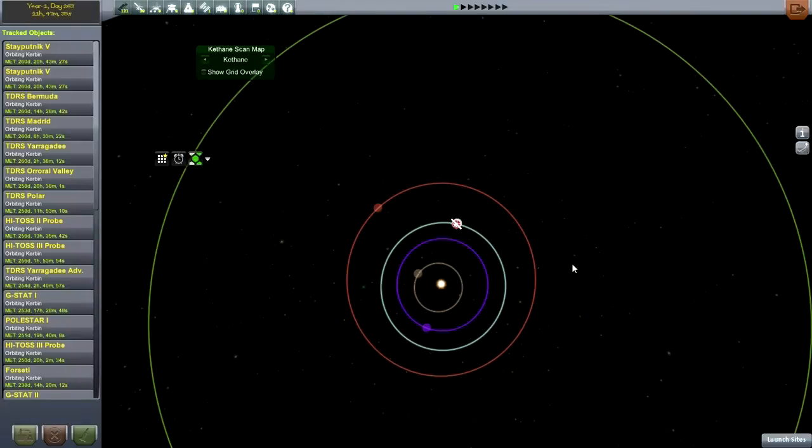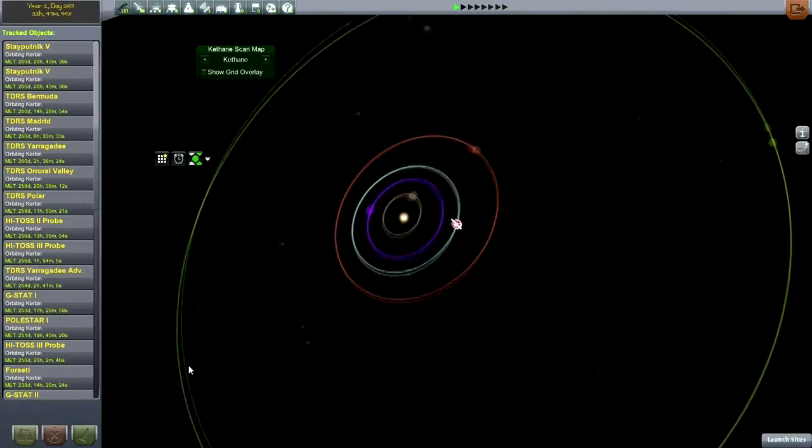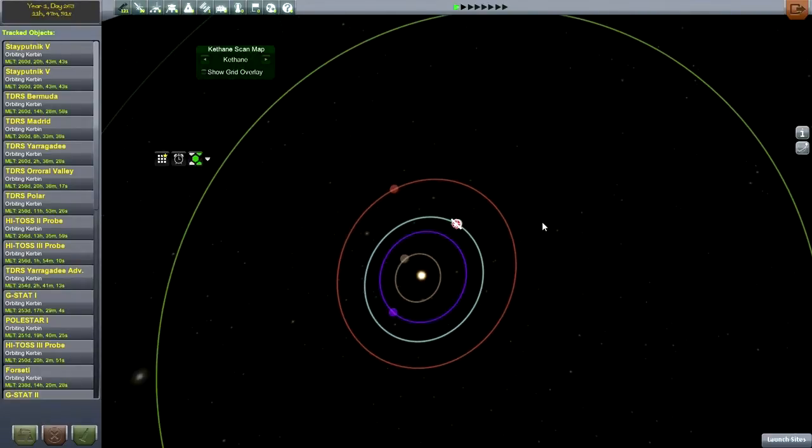Hello everyone, and welcome back to my Realism Overhaul series in Kerbal Space Program 2.3.5. In this episode, I plan to get a flyby mission over to Mars, slash Duna. I've time-warped about 160 days in order to get us to the right position for transfer — at least I think this is about the right angle. I don't have the exact date for that, but I think this will do.